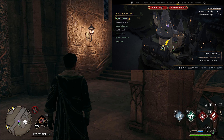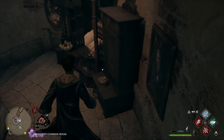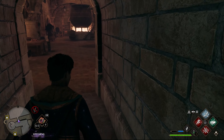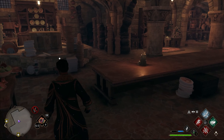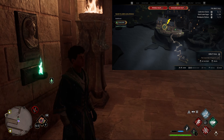For the next one, we're at the grand staircase Floo Flame. Go down instead of up — all the way to the bottom. There'll be a hidden picture doorway right here. Tickle the pear, go in, all the way to the back of these tables next to these cauldrons on our right — and there it is.